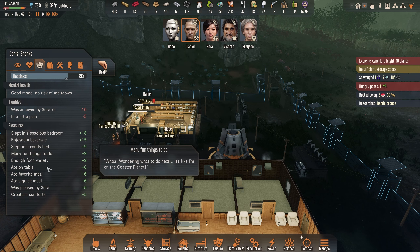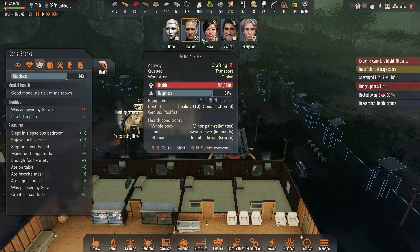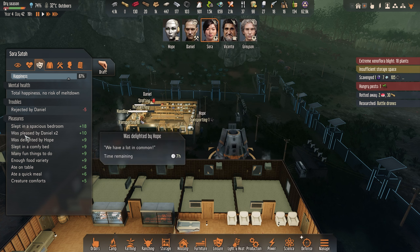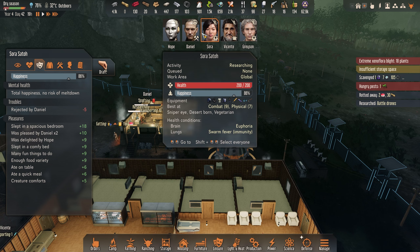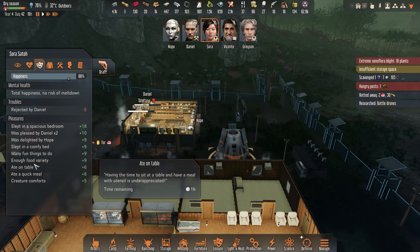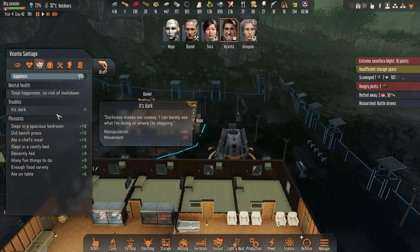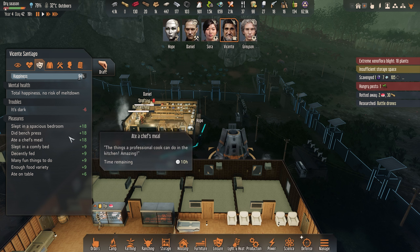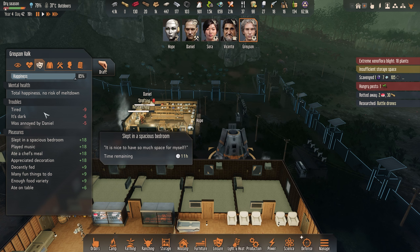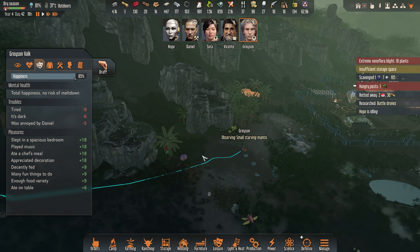So what's going on here? Slept in a spacious bedroom, ate on a table — yeah, everything is good there. Whole body, silken angel. You have 75 sentience. Was pleased by Sora, was annoyed by Sora times two, was pleased by Daniel times two. Something is going on here — Sora is interested in Daniel. Maybe we can have a couple here soon.